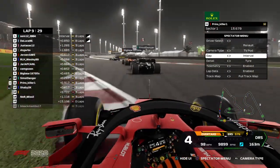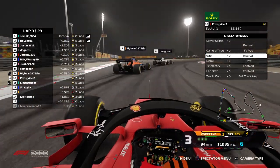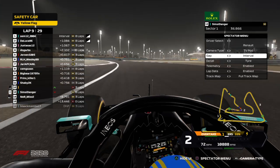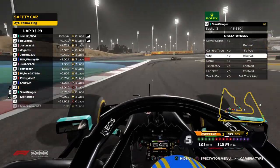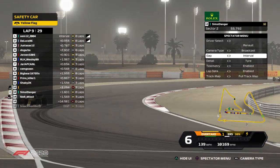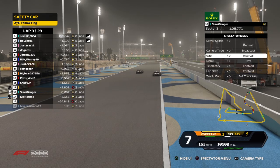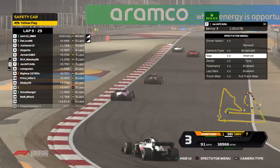Prince is going for a move — going to the outside — no, he will wait for the DRS zone. It will be a very long train. Prince goes for it and makes the move stick — they touch — and oh, that's very bad! I don't know whose fault that was, but Simzy ended up in the walls. We have another safety car. The game is very generous with safety cars this evening. Simzy will need to replace that non-existing front wing — very unlucky, twice after the restart.